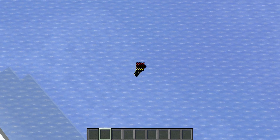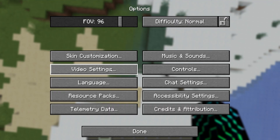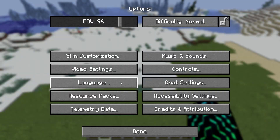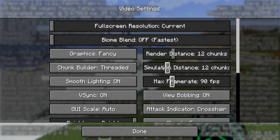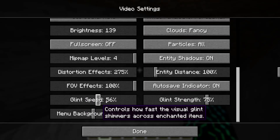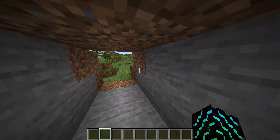We've got settings like biome blend — if you drag it to negative values, it just snaps to the positive counterpart. Same goes for FPS: if I drag it to negative 60, I get 60. Let's change the glint speed to something obliterously crazy, crank up the distortion, glint strength, and menu background blur. Note that mods like Sodium that edit the settings will break these. Let's get something enchanted.